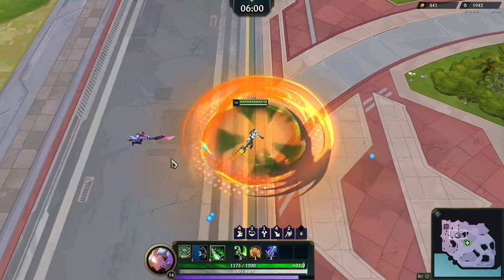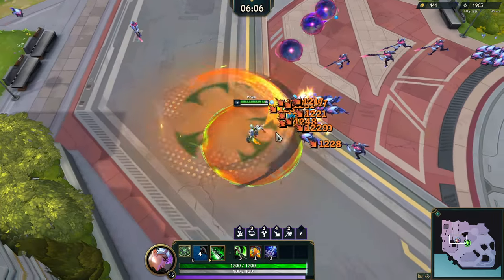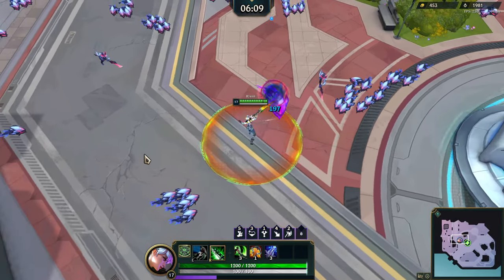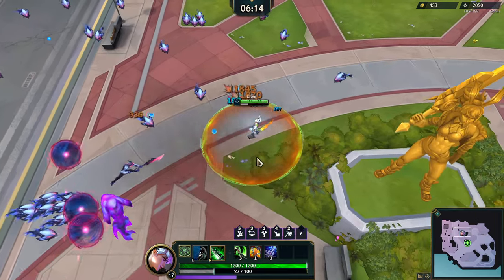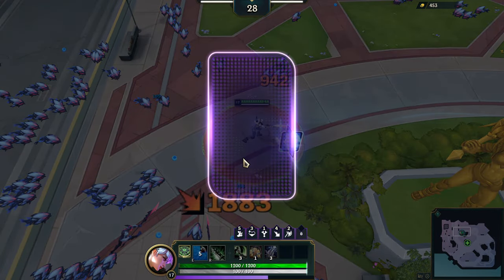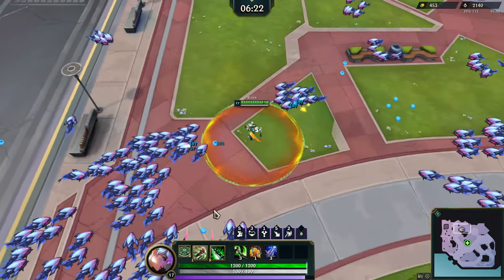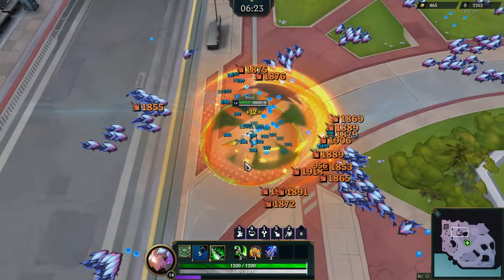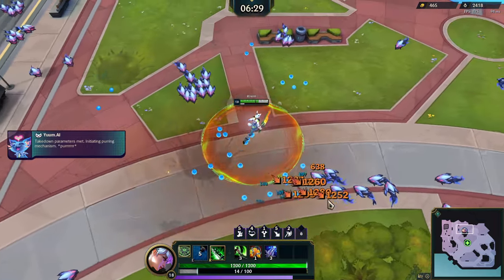I'm definitely going to be trying out other maps, but I want to try out all the characters first before switching maps. I did play some other maps with friends — that's how I got to unlock hard mode. Now my move speed is maxed out and my crit chance is almost maxed out — I need one more level. Boss is one-shot, critical strike chance all the way up!